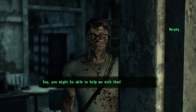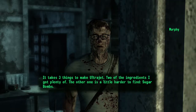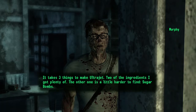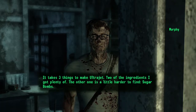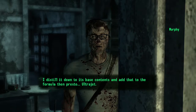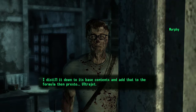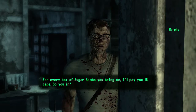Say, you might be able to help me with that. It takes three things to make Ultra Jet. Two of the ingredients I got plenty of. The other one is a little harder to find — Sugar Bombs. I distill it down to its base contents and add that to the formula then. Presto, Ultra Jet. For every box of Sugar Bombs you bring me, I'll pay you 15 caps.